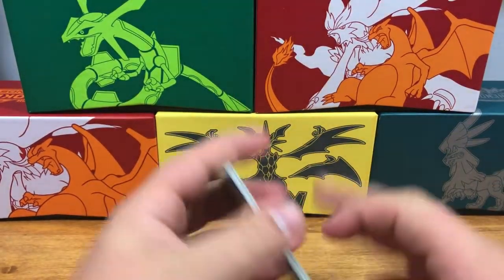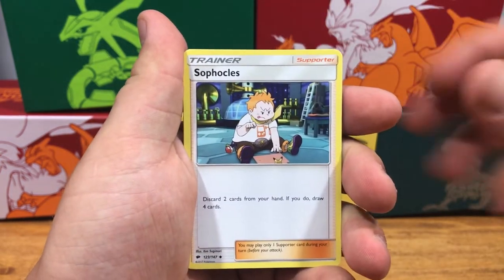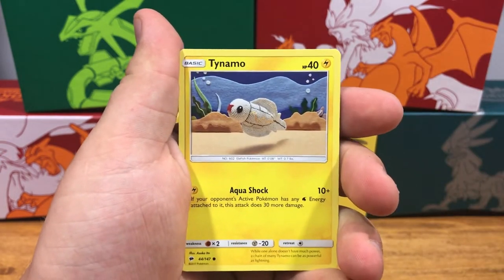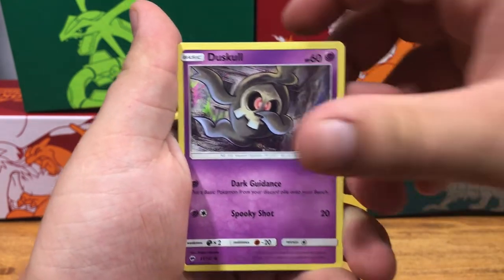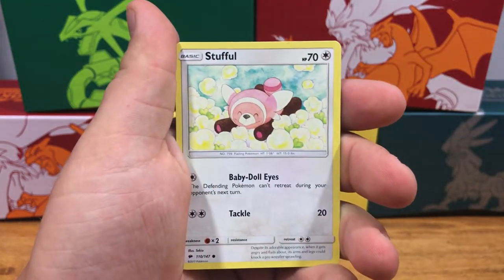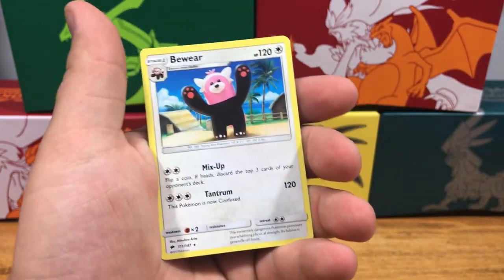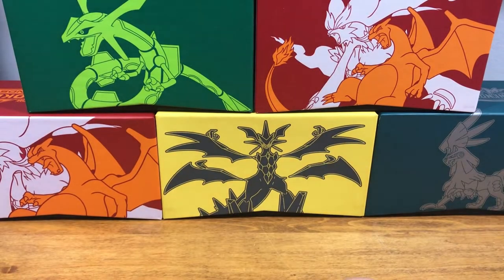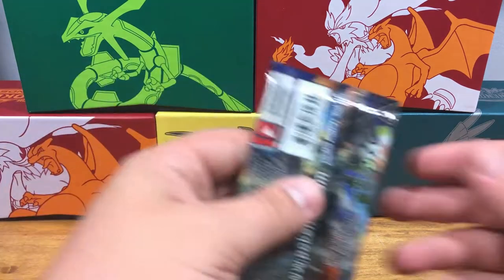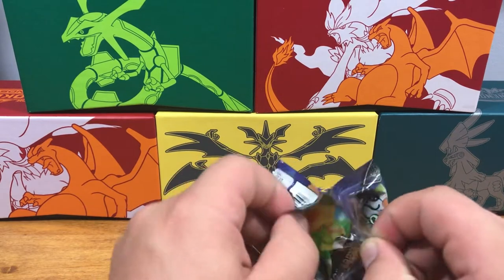We're going to go four to the front. Showing a Psychic Energy, Escape Rope, Sophocles, Rimmelbee, Cutiefly, Tynemo, Duskull — dabbing Duskull I must add — Inke, Stuffle, Reverse Holo Whirlipede, and a Non-Holographic Beware. We could not get as lucky as we did in our last Burning Shadows where we got a whole bunch in a row, but the video is still quite young.